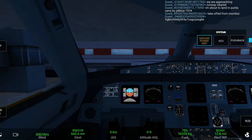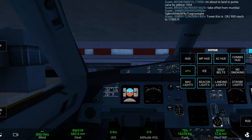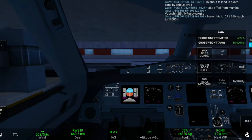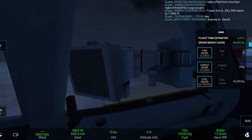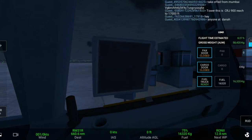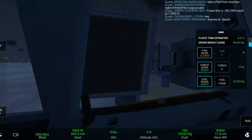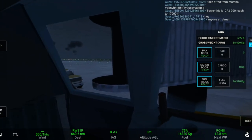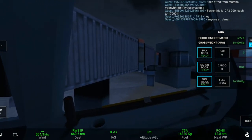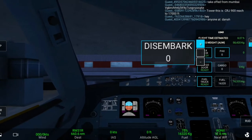First of all you have to select the APU button, and then you have to turn on the nav and beacon rotating lights. Then you have to go to ground systems, and there will be two sub-buttons — that is Load and the other one will be Ground.